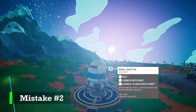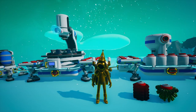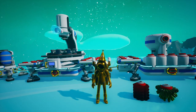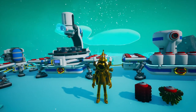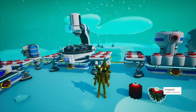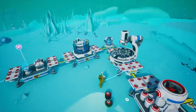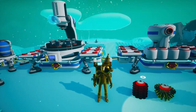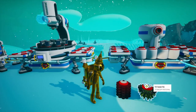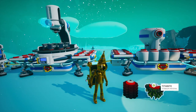Our second early game mistake in Astroneer is not blasting off soon enough, because leaving the planet as soon as you can is actually a really good idea for two reasons. The first reason being resources. We are here on Glacio, and Glacio gives us access to iron and titanium. There's iron everywhere on the surface of Glacio, so if you want iron, this is easily the place to go. Titanium, which is not on the surface but in caves, is really good on Glacio too. So Glacio — not just for resources, but for bytes — is actually the first place I recommend you go.